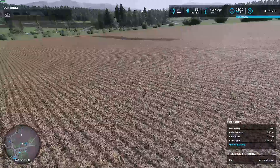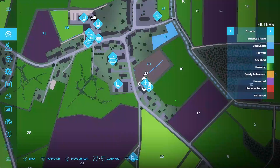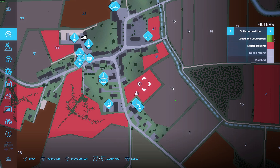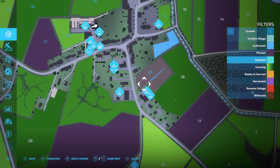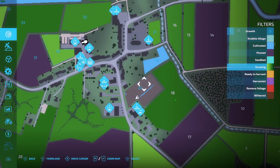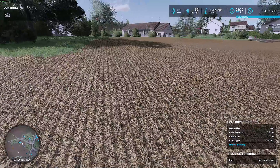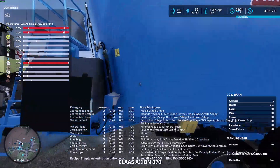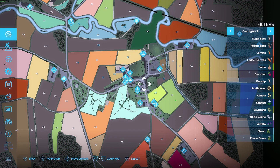It doesn't say anything here, so it's not planted — it looks like part of it is cultivated, or it's just empty. There's nothing there. So we've got our fields, and the first thing we need to get is silage — or a silage crop.